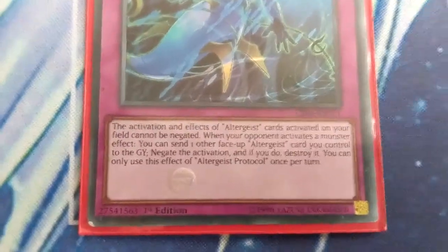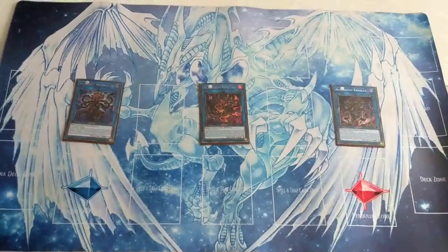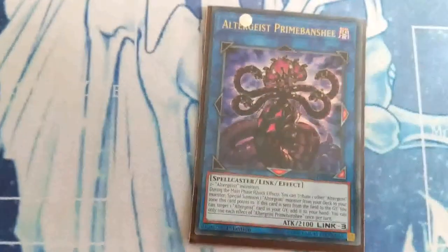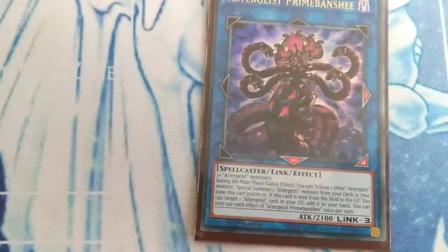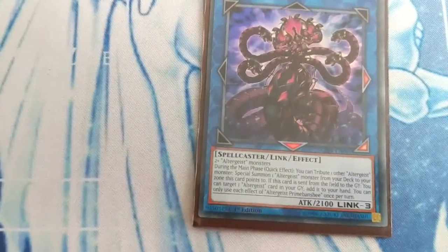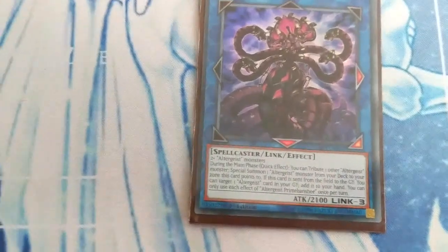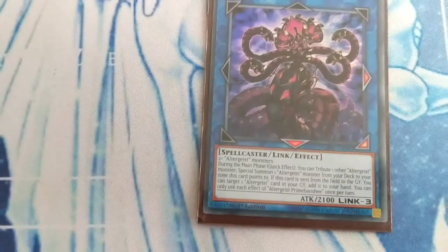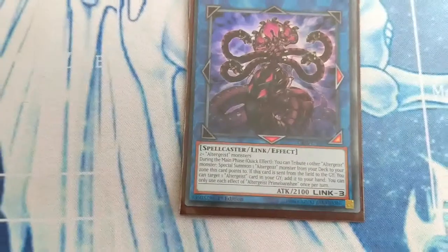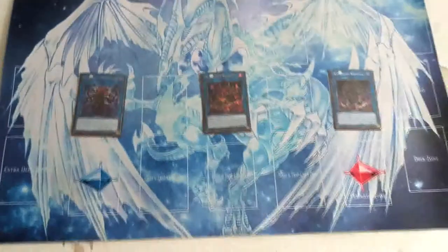Here are the three Altergeist extra deck monsters. Altergeist Primer Banshee — during the main phase, quick effect, you can tribute one other Altergeist monster to summon one Altergeist monster from your deck to the zone this card points to. If this card is sent from the field to the graveyard, you can target one Altergeist card in your graveyard and add it to your hand. You can only use each effect of Altergeist Primer Banshee once per turn.